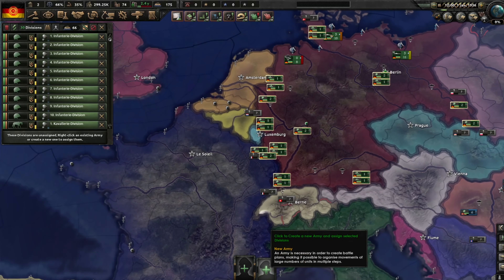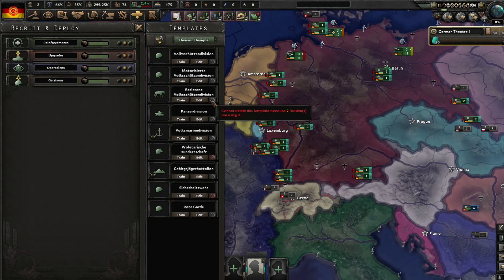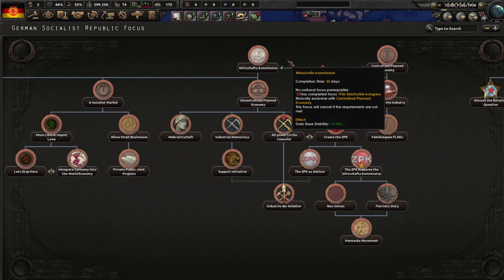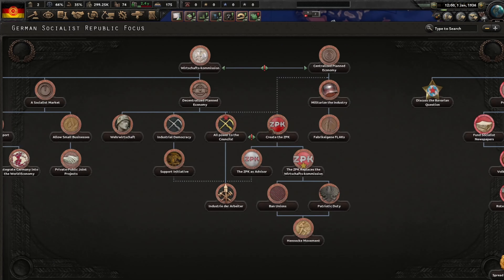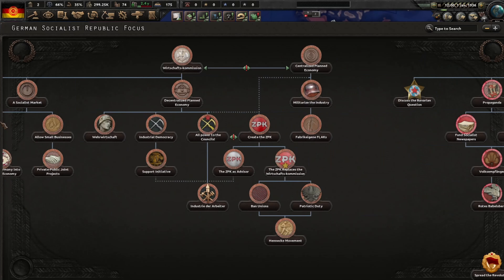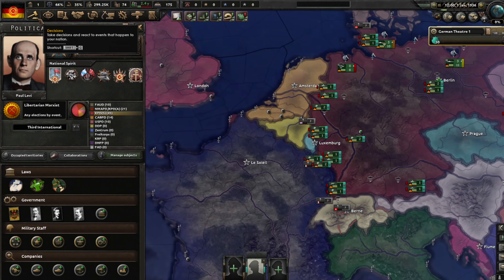I'm going to organize my divisions right now. I'm looking at them right now, and yeah, my first war will be with Austria. I will start doing the focus. I will go with Goebbels. I'm looking right now at the focus tree to see what I have. It's the first time I'm playing this mod. So I'm going to start the first Communist Congress.